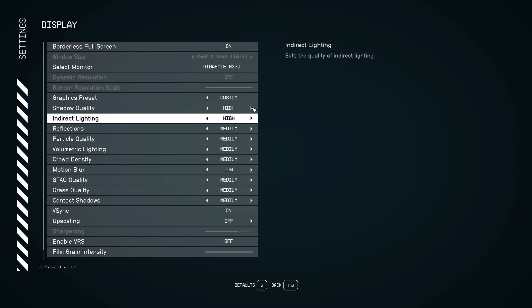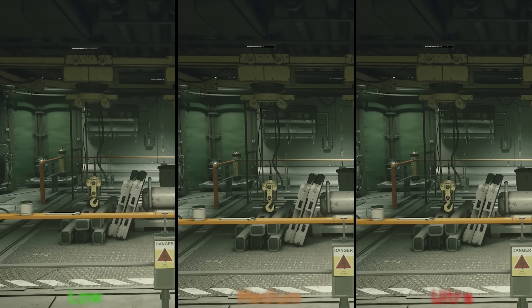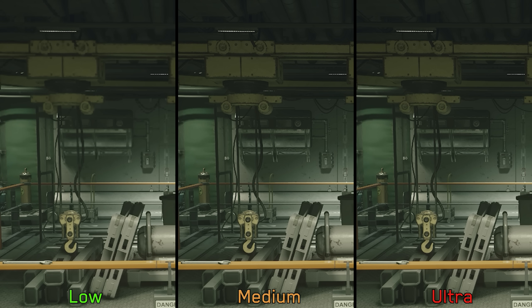Next we have indirect lighting. At first glance I thought this would affect global illumination quality, but going back and forth between low and ultra shows no visual difference. Strangely, in some areas this setting can affect the rendering resolution of some distant objects. Performance-wise, going from low to medium and beyond can cost 4%. For better image stability, I recommend medium indirect lighting.